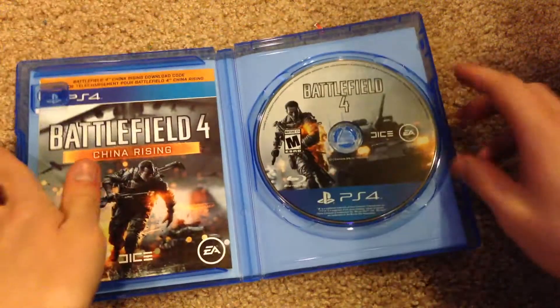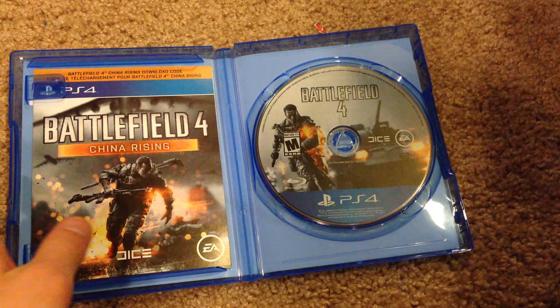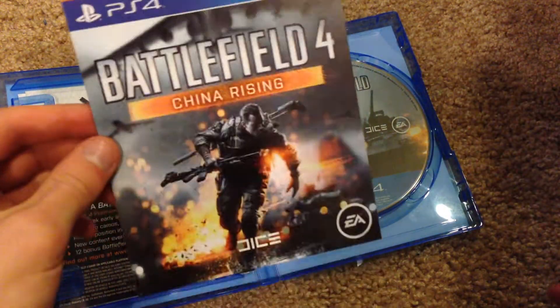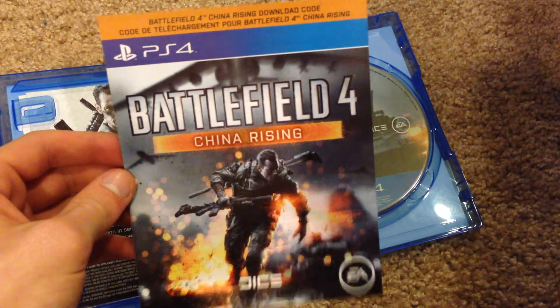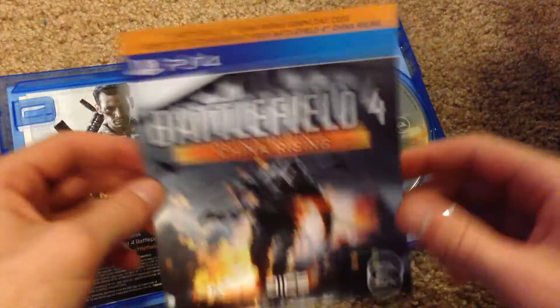With all that being said, let's go ahead and open up the game case now. Here is the Battlefield 4 PS4 disc right here on this side. And then right over here is the China Rising DLC code. On the back side of this pamphlet is where the download code will be so you can go and get your downloadable content. That's pretty cool.